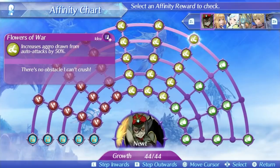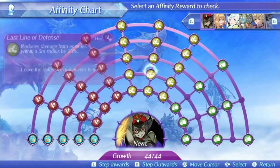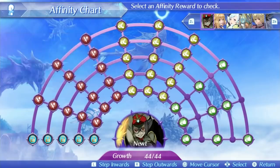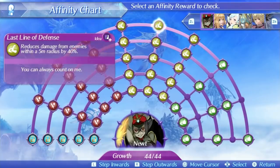It's easily her worst skill, but that's okay because her second skill is very, very good: Last Line of Defense. The description of this skill says it reduces damage from enemies within a 5 meter radius by 20% at level 1 and 40% at max. If you read this skill, you would think it applies to Newt only and only works if she's close to an enemy. That is completely wrong, and this is one of the worst translations I have ever seen.